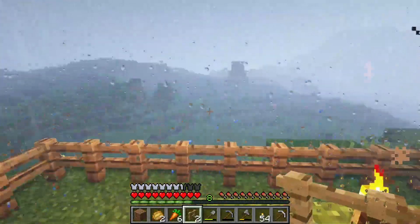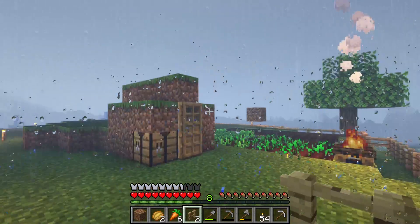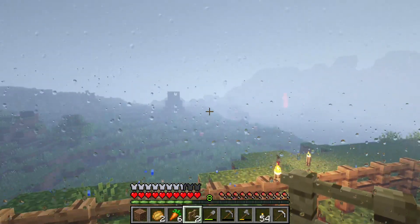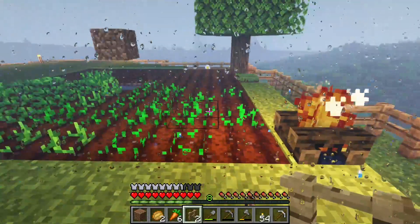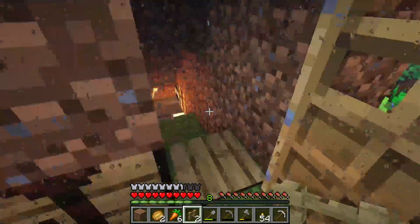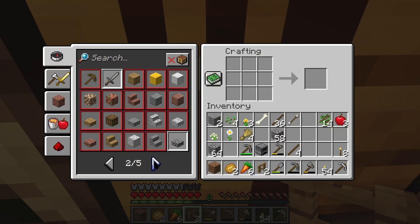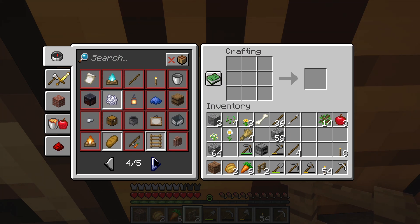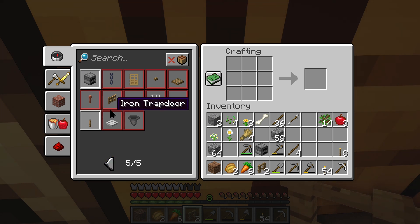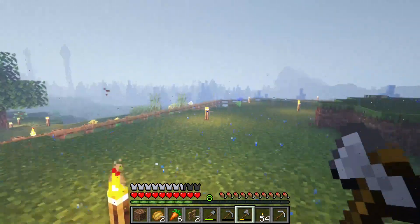I don't like the rain so much, I prefer it when it's sunny. There's my town over there. So anyway, I feel like what I can do is some gates to go in and out. What does it take to make a gate? I just need some more wood. Let's chop down some trees.